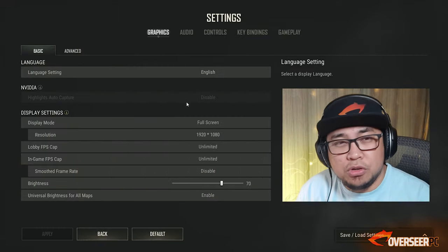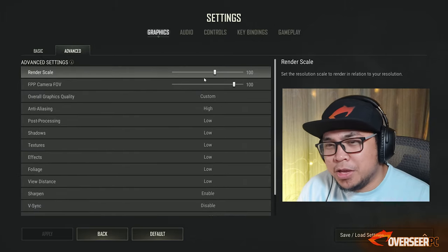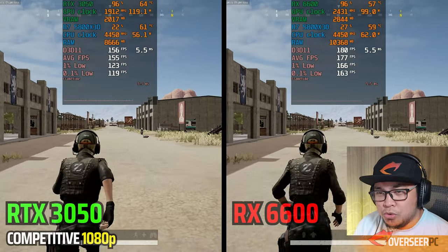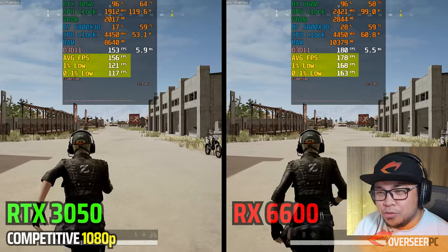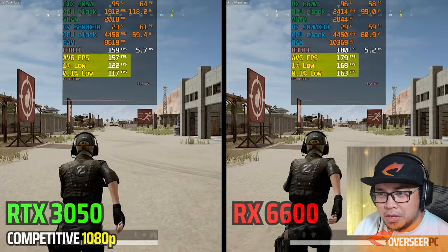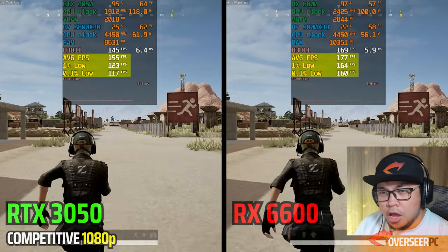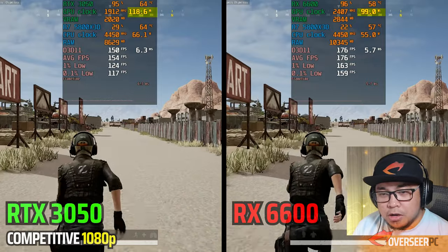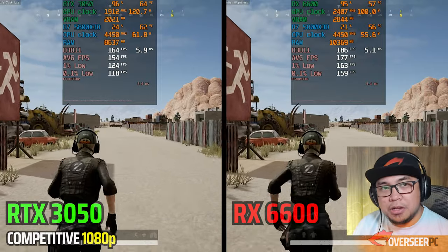PUBG competitive settings at 1080p, DX11 enhanced. The RX 6600 non-XT is the clear winner — better average FPS of 165, one-percent lows of 123, and only 18-19 watts more on the RTX 3050. The RX 6600 non-XT is much more efficient overall.